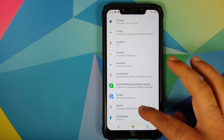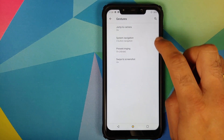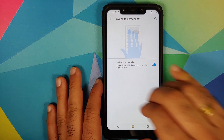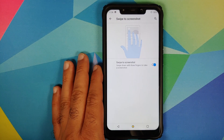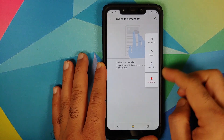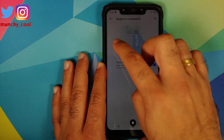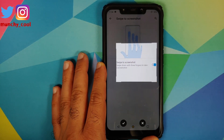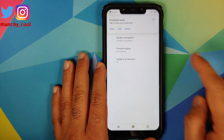Moving over to System, if you go into Gestures, you have the option of enabling three-finger screenshot. Here it is — three-finger screenshot working like a boss. You can also take extended screenshots, and if you press the power button to get the power menu, press and hold on the screenshot option and you can take partial screenshots as well. There it is working like a boss.